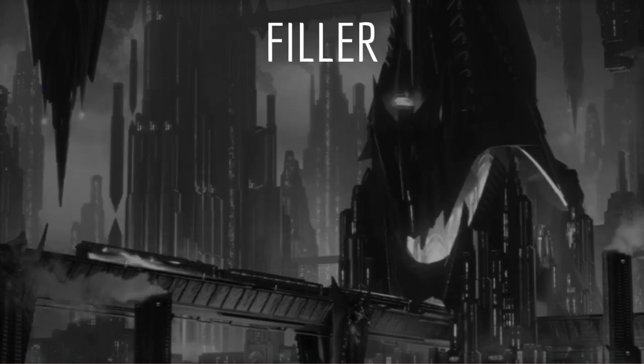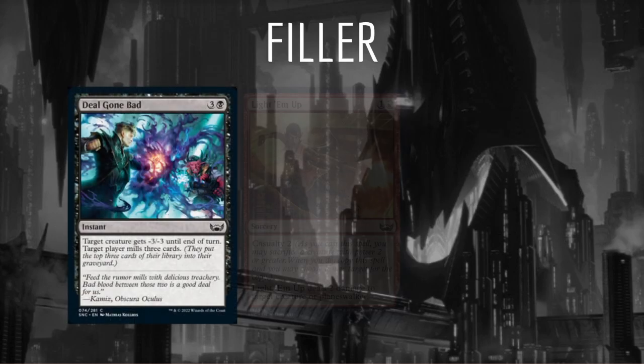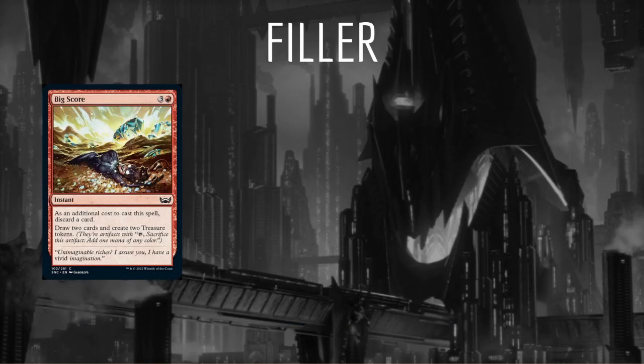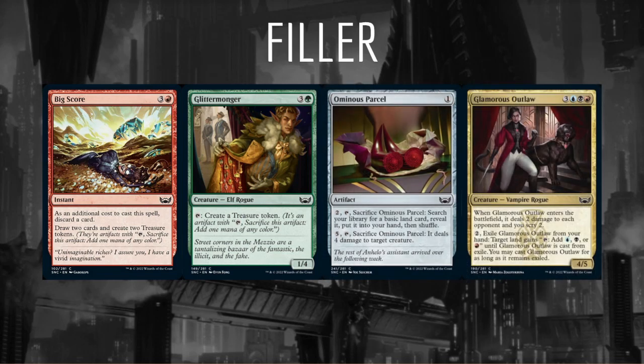As we settle into our allied color pair, we will begin to pick up cards to fill roles in our deck. Ideally these should be cards of our allied colors and not splashes. Splashes should be reserved for powerful cards only. Roles that we may need to fill could include removal — we could fill that with cards like Deal Gone Bad, Light Em Up, and Ready to Rumble. Or if we haven't picked up enough mana fixing, we could grab something like Big Score, Glittermonger, Ominous Parcel, or the cycle of Family Creature Fixers like Glamorous Outlaw.